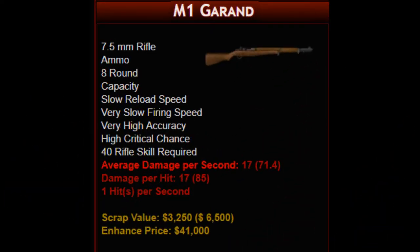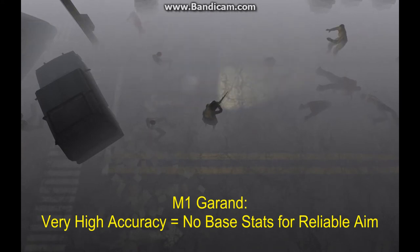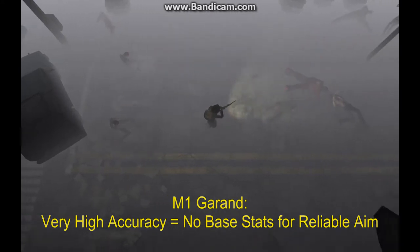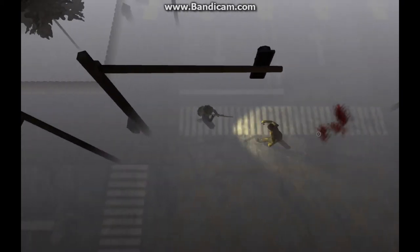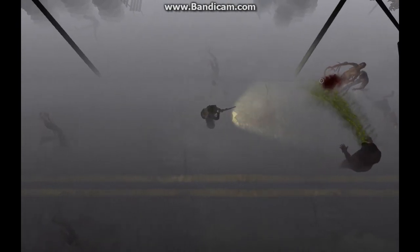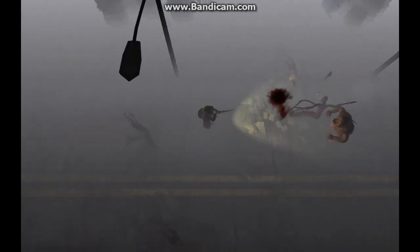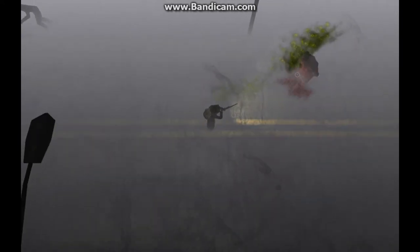The 40-proficiency bolt-action M1 Garand is the first rifle with very high accuracy. It delivers as much damage per critical hit as a 100-proficiency battle axe, enough to kill burned and irradiated zombies with a single shot. Its ammo capacity is still low at eight rounds, but students may find it useful for looting, less so for crowd control because of its very slow firing speed.